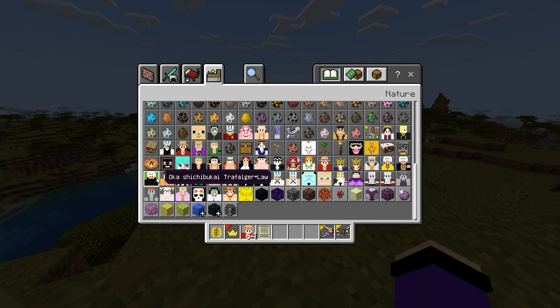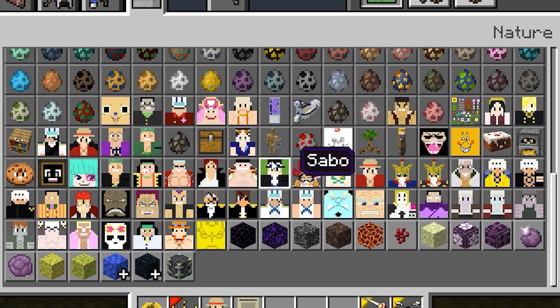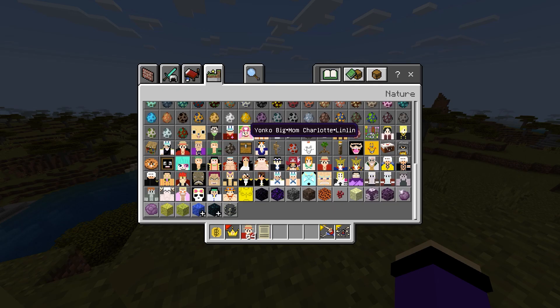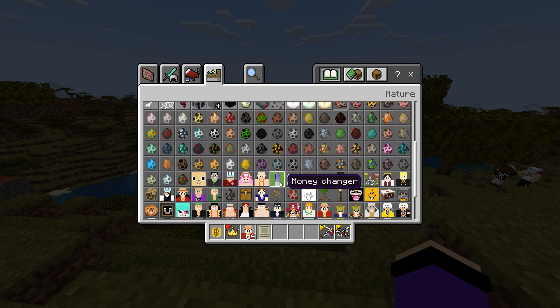We also have one character called Oka Shichibukai, and we have Brook in this Minecraft One Piece Eden 1.20. I'm a bit confused about some others — like the torch, the armor stand, and the bookshelf that appear to be alive. I'm not sure how to activate those. We also have Yonko Big Mom in this mod.